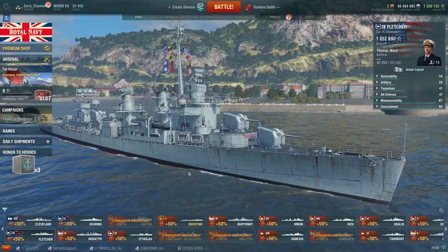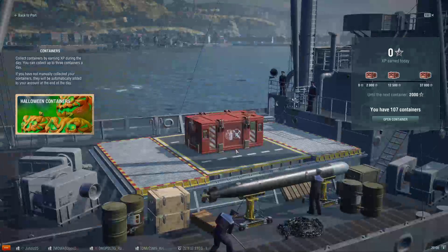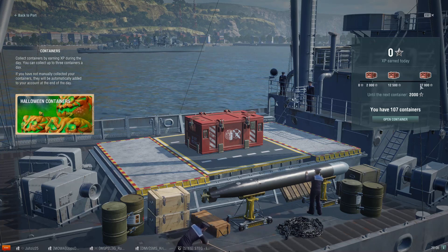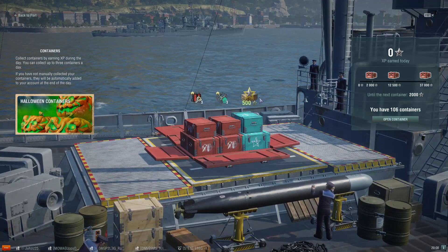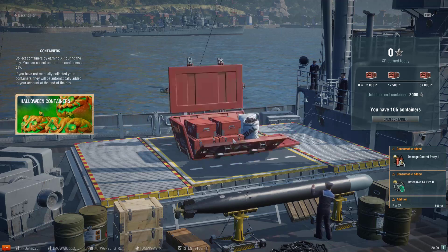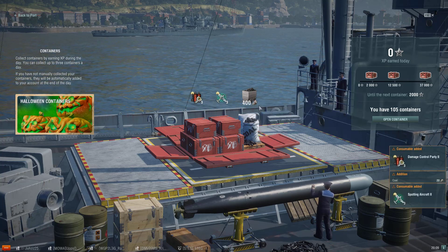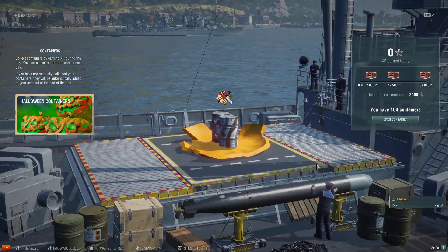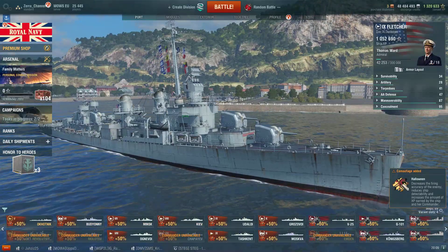You see, I need 50,000 coal. There is a very smart way to do it. I actually haven't played a single battle today but I have 107 containers. Once you reach over 37,000 you get the daily bonus — you can choose to go for coal. Let's open a couple of containers. Each and every container you open gives you 400 coal, so you get the point.